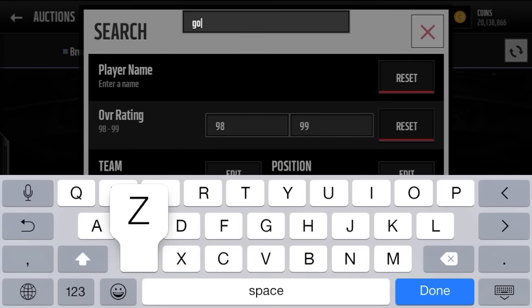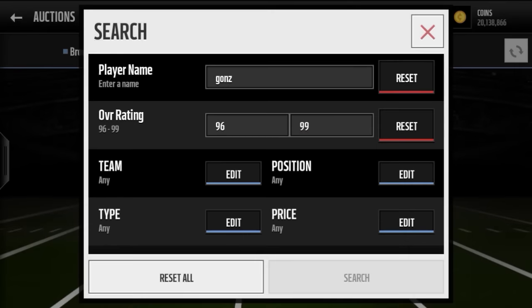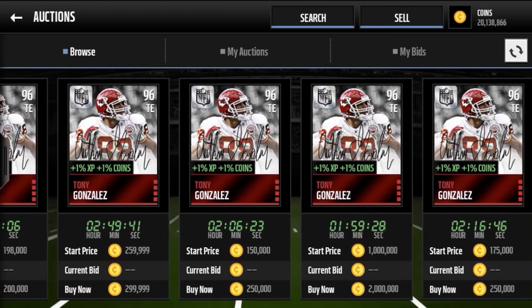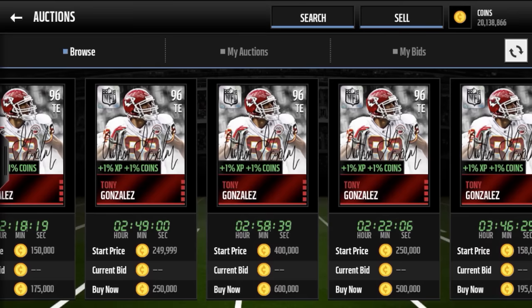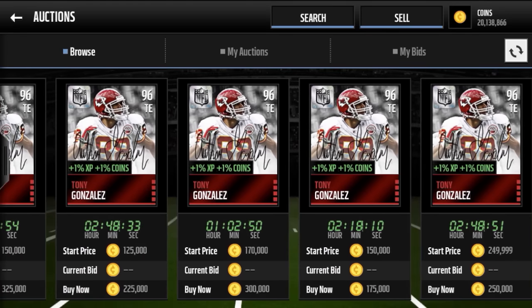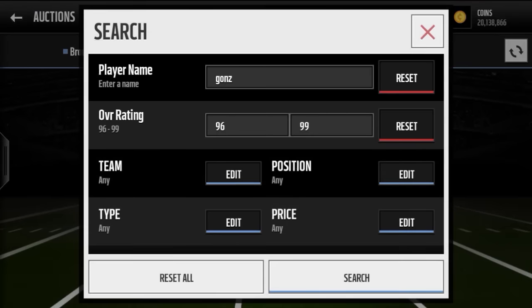There's also a Tony Gonzalez on our list that we are hoping to pull. He only goes for about 200k, but he's honestly one of my favorite players of all time. I wish he was in a Falcons uniform - they would have done it - but the fact that they chose Deion Sanders in a Falcons uniform is the reason why Tony Gonzalez ended up in a Chiefs uniform.